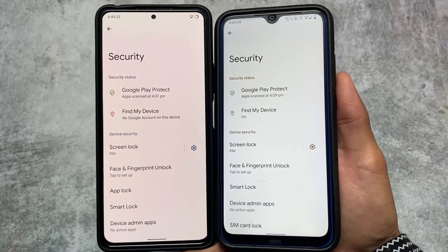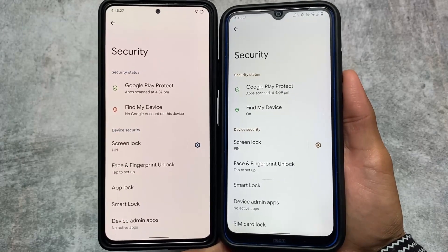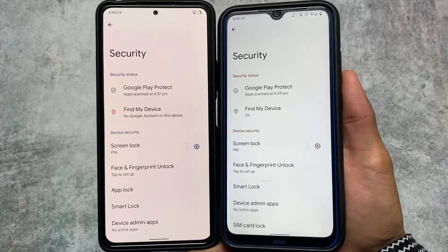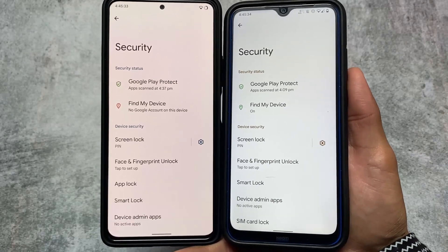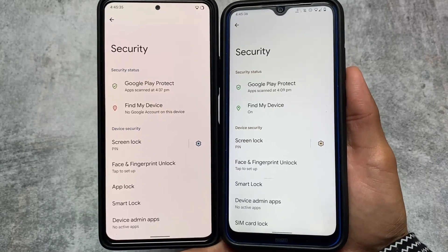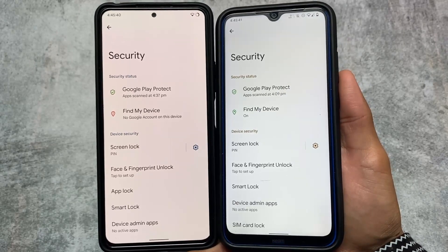Here comes a major difference — in Pixel OS you get App Lock included by default, while in Pixel Experience and even Pixel Experience Plus Edition, App Lock is not available. This is the first major difference I noticed after installing both builds on my devices.